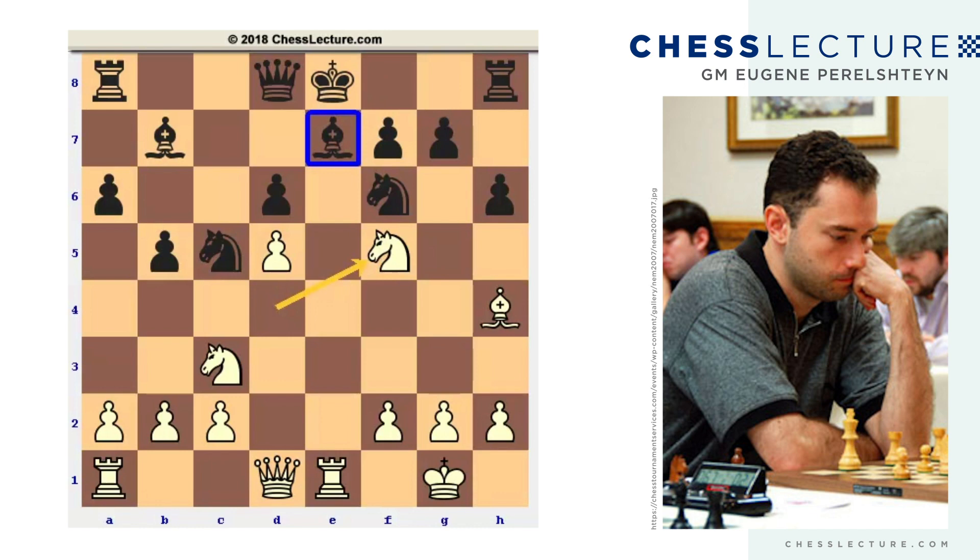Obviously Be7 simply loses on the spot — Nf5 and the bishop is trapped, and the game is more or less over right away. So Rubinetti plays Kd7. At first sight it looks as though black is alright — the king is more or less safe, potentially hiding on the queenside. And after all, black gets a full piece for the pawn. Where is white's compensation? You may wonder.